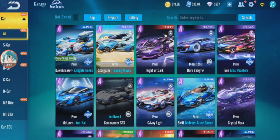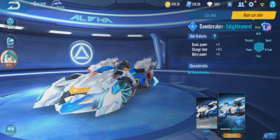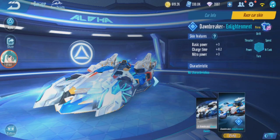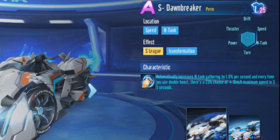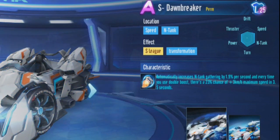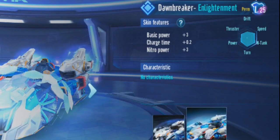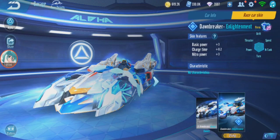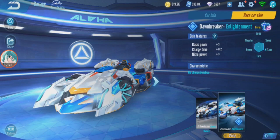Right now I'm going to review S Stormbreaker because there's a skin. S Stormbreaker last time was a tier 4 car and now it has a skin, and this skin has an even better buff. You can see the stats — there's a bit of change in Power, N-Tang and Thruster, slightly increased. The skin features basic power, charge time and nitro power.